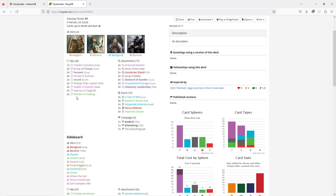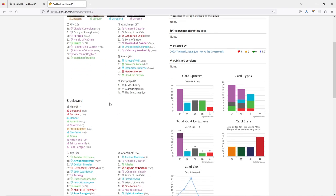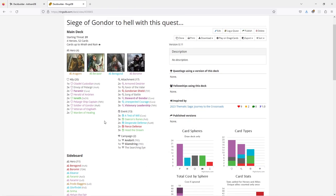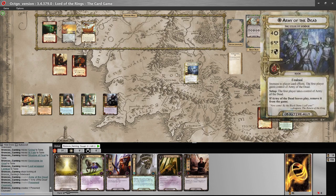Took out Sam. Added Andriel Glandering. Searching Eye is not going to be in the deck for this one, but otherwise that's the deck we're going to run with. If I see the bulk of the right pieces, we're going to be in great shape. If we don't, we're going to be in trouble. Hopefully it'll all go right.